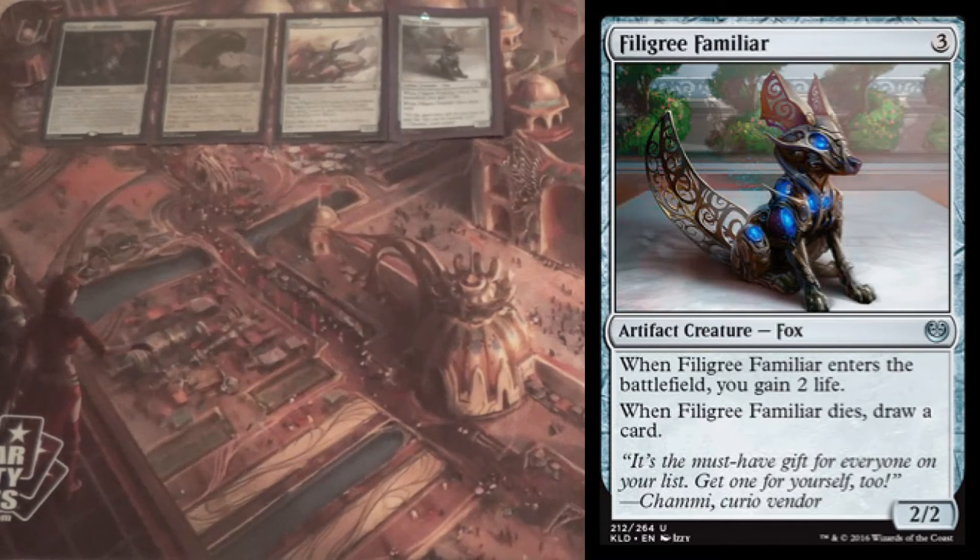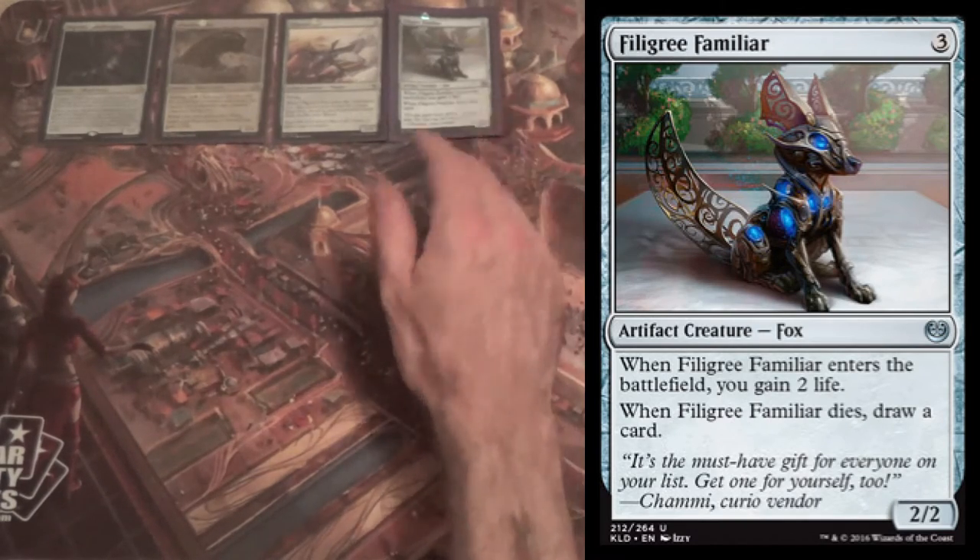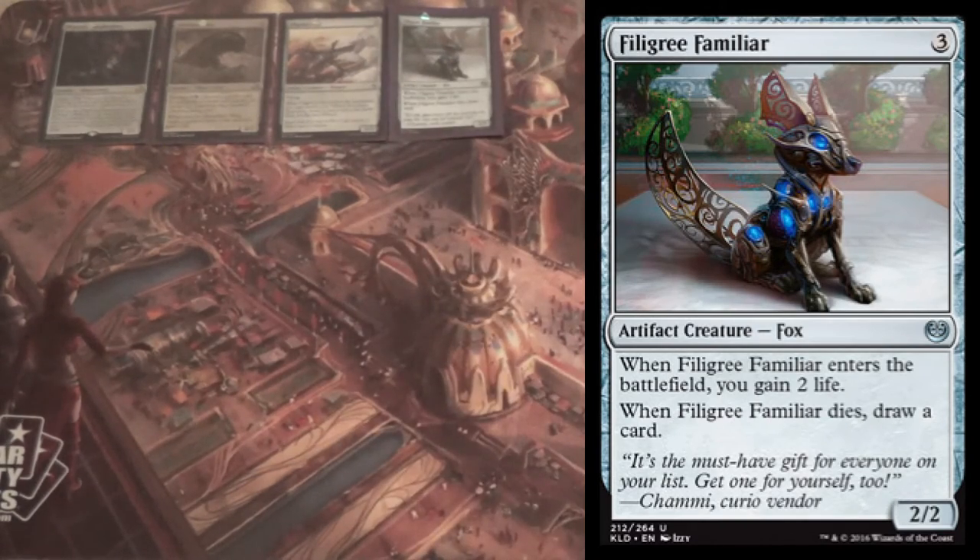Black doesn't tend to do card draw very well — it usually forces you to hurt yourself, discard cards to draw, or sacrifice a creature. It's rarely straight card draw. However, Filigree Familiar is something we can run that helps refill our hand. If it dies to removal, it gets us one card closer to an answer. If we use it for Emerge and they kill the Emerge creature, it still got us one card closer to coming back.